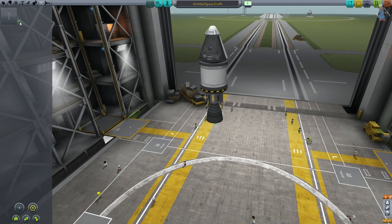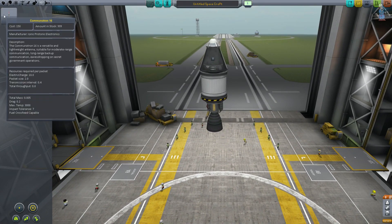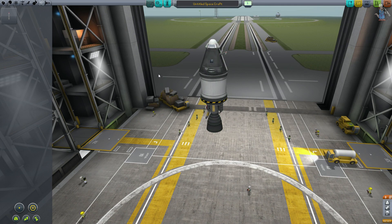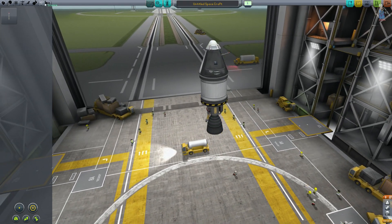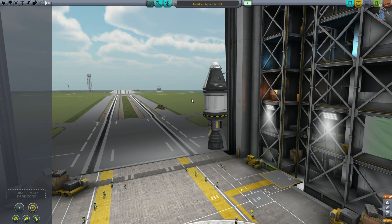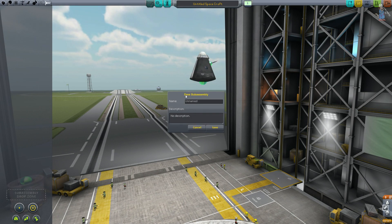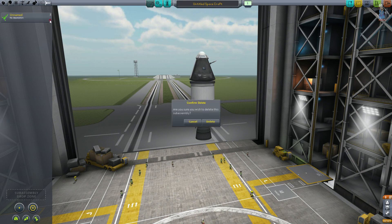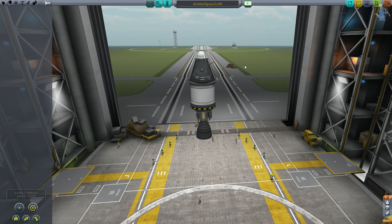Poté máme anténu. Antény konečně dostávají nějaký smysl — anténami se posílají data, která nasbíráte kdekoliv. Nemusí to být na jiné planetě, třeba na oběžné dráze Kerbinu nebo na čemkoliv jiném. A tady nemáme vůbec nic — to jsou sub-assemblies. Sub-assemblies znamená, že si vezmu část a uložím ji jako pojmenovaný celek, a pak si to můžu vytáhnout a připojit na jakoukoliv raketu. Dříve na to byl mod, ale teď je to přidáno přímo do standardní verze.